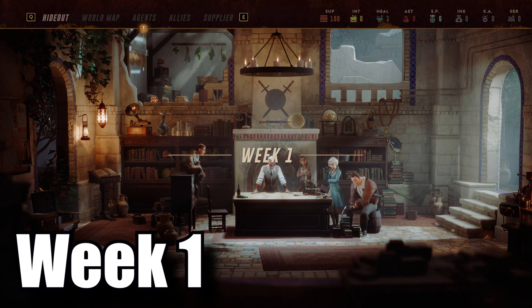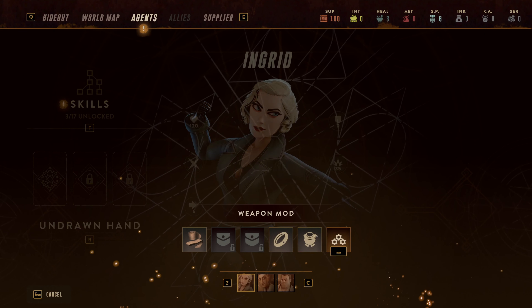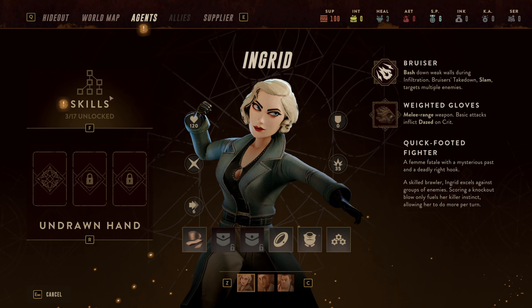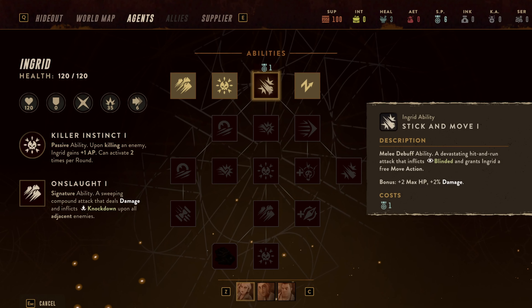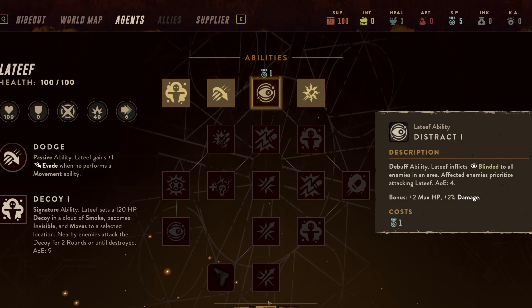Week 1 now begins, and a weekly cycle in the game is fairly simple but has plenty of different options. First, you can equip your agents with different gear such as armor or trinkets, so that increases their stats. Each agent also has their own skill tree — as you progress, you'll gain more health, damage power, and abilities.